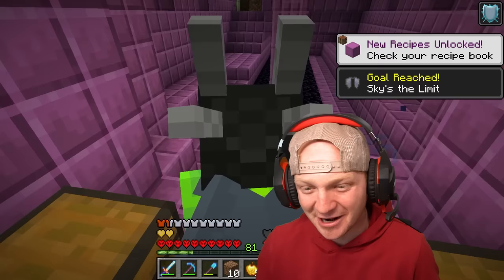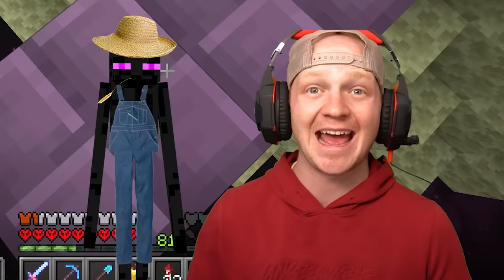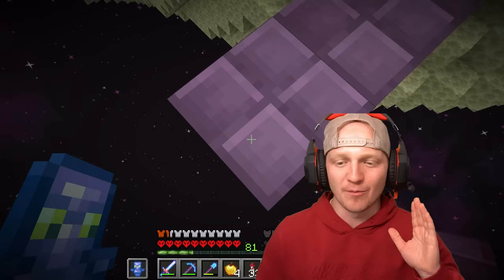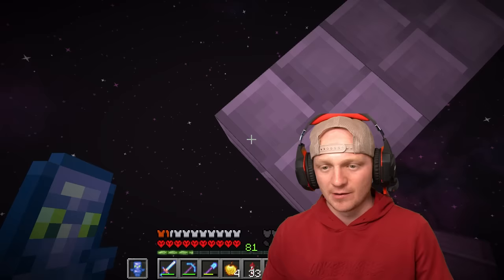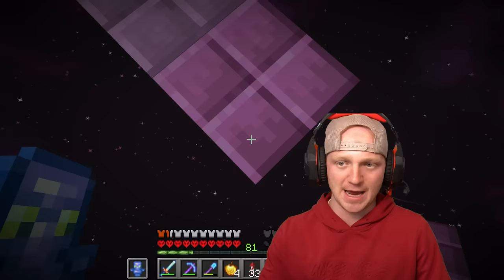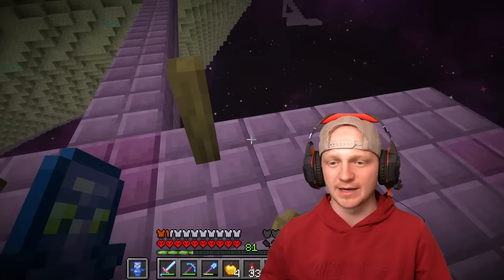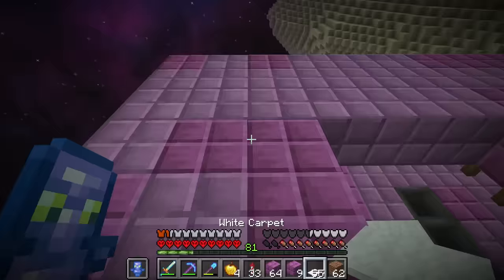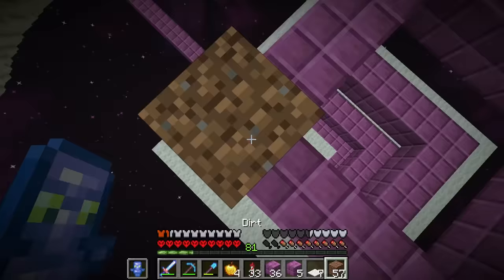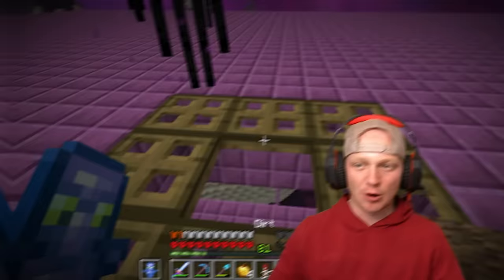Since we're already in the end I figured we'd make something cool — an enderman farm. Even better, we're gonna get experience from this enderman farm and use it to enchant our dragon scale armor and make it even more powerful. We're building it off the grid of the main end portal where we fight the dragon. We just gotta place some hoppers down and build this out far, otherwise endermen can just teleport outside the fence. Then we build the blocks around here and make kind of a giant funnel.